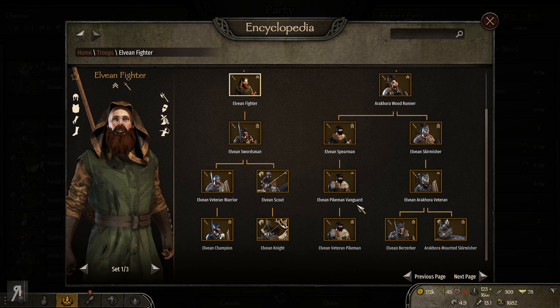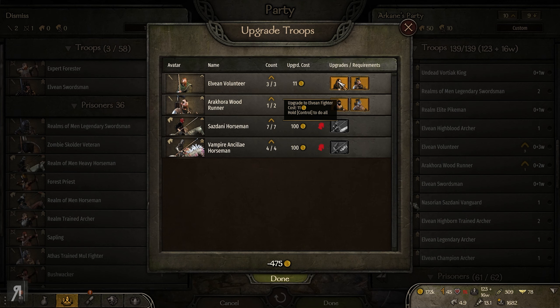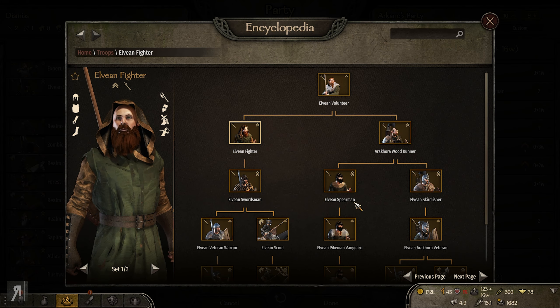We're just going to rescue as many of these guys as we can, because now we've actually got some Elvian units — a whole smattering of different kinds of units right now, which is super super cool. Let's have a quick look: woodrunners become spearmen, and berserkers as well. Fighters become swordsmen and then champions or knights. We'll go with the fighters I guess. And that's basically it — there we are, fantastic.